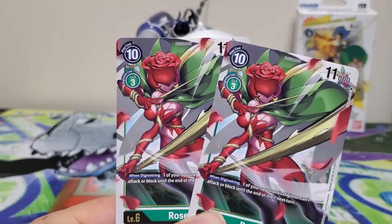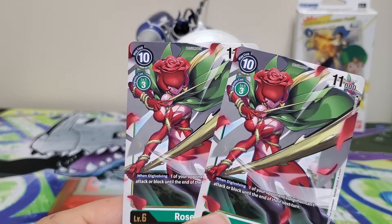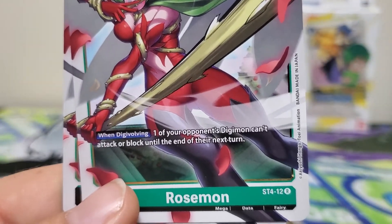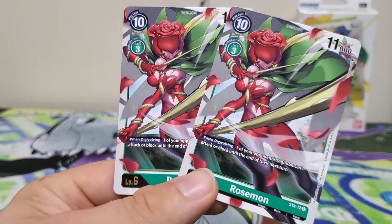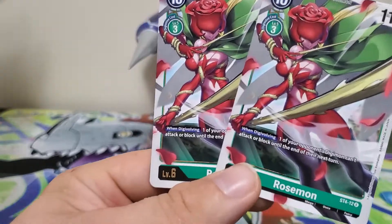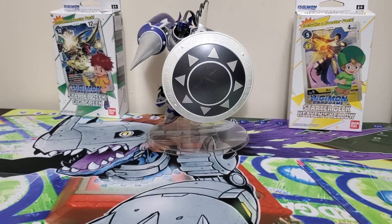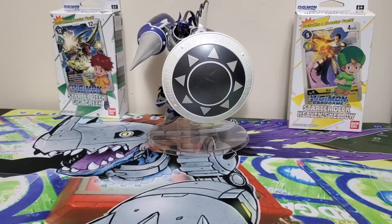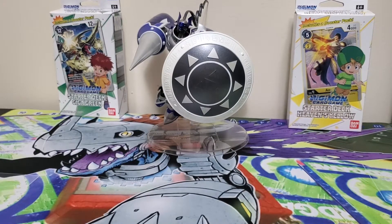Now on to the Megas. Starting with two copies of Rosamon — 10 play cost, three Digivolution cost, 11,000 DP — with the active effect: when Digivolving, one of your opponent's Digimon can't attack or block until the end of their next turn. This is a stall card. I think it's fine at two; I wouldn't run it at four. It is a when-Digivolving effect, which means you get it once, maybe twice if you can retrieve it from your trash after being deleted.